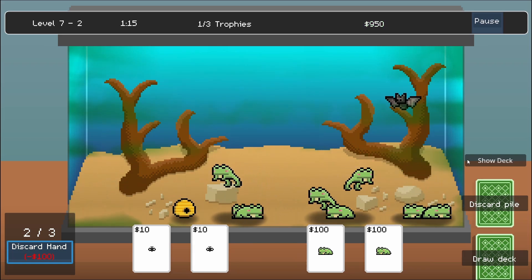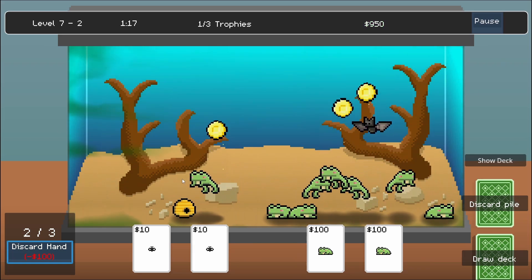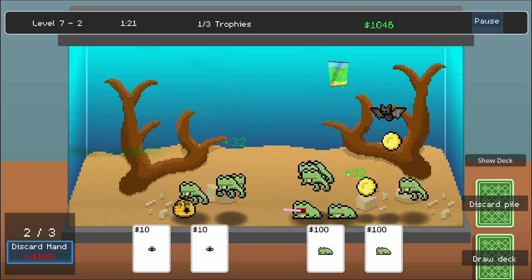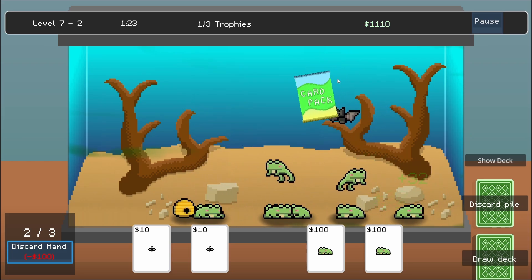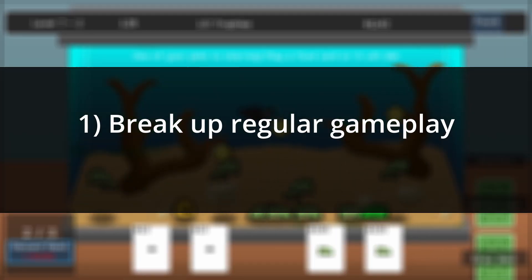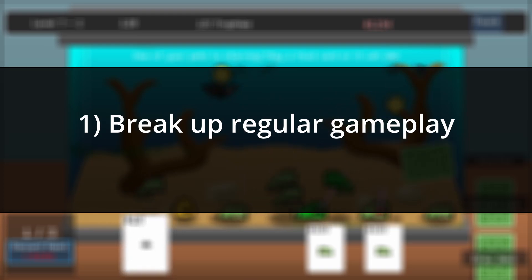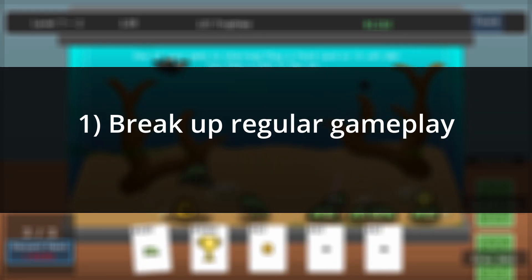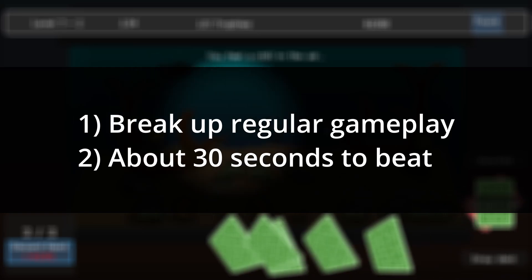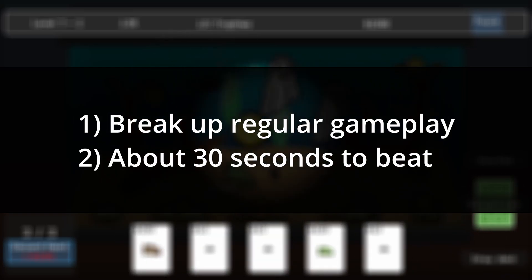Picking the last minigame was a bit of a process. At first I wanted a time trial mode where you have X minutes to earn as much money as you can. However, that didn't really fit — the idea of minigames is to break up regular gameplay with something different, and that's just the regular game with a timer. Also, all the other minigames take about 30 seconds max, so a time trial would stand out like a sore thumb.